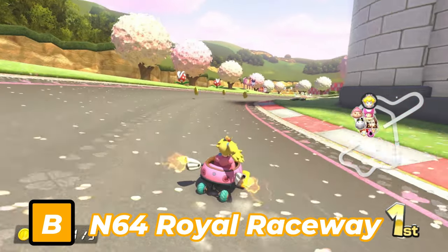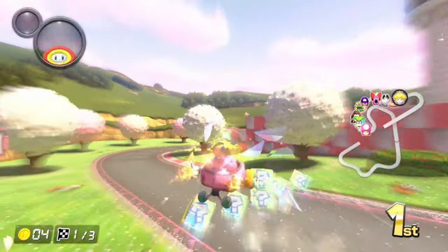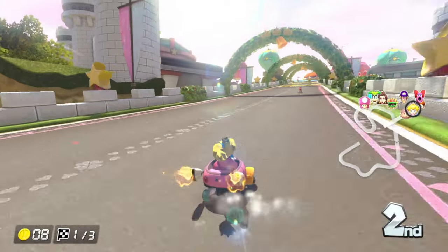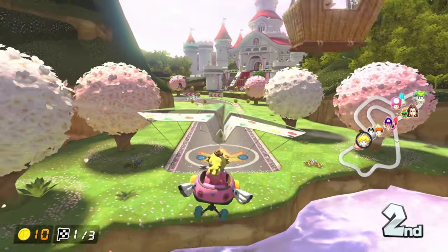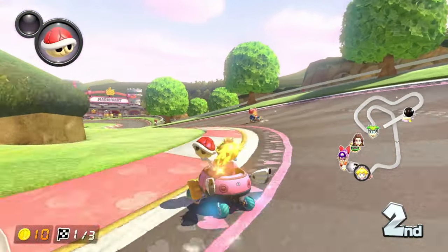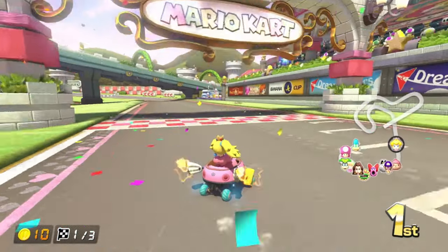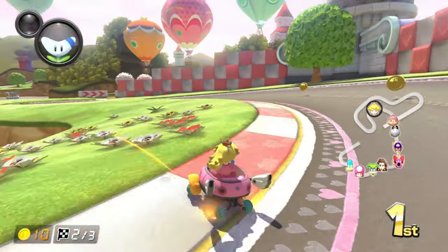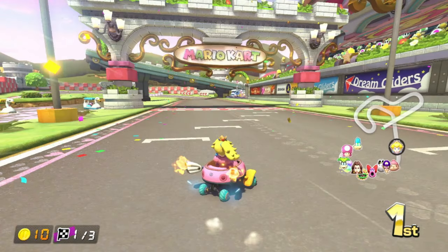Next up is N64 Royal Raceway. This track screams Royal unlike in Mario Kart 64, where the only Royal thing was Princess Peach's Castle — which you could access then but can't in 8 Deluxe, as expected. A lot of us were disappointed about that. But there are more things that brought this track to life: the crowd at the starting point, bells ringing, Peach/Daisy/Rosalina hot air balloons, and a ton of Peach-related details like signage and heart road markings. Even the banner is updated, which is what I like about Royal Raceway.